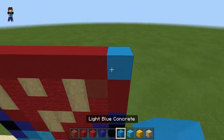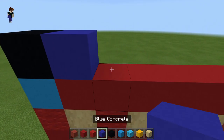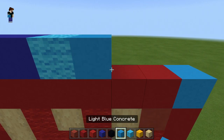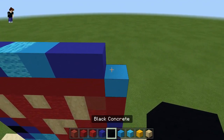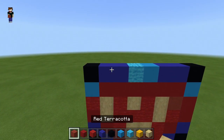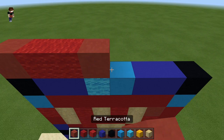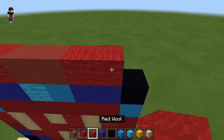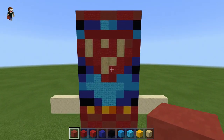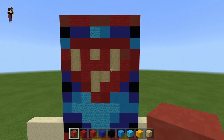Top left again: black concrete, two blue concrete, light blue wool, light blue concrete, two blue concrete, and a black concrete. Then the final layer: red terracotta, two red wool, two red terracotta, two red wool, and a red terracotta. I'll show you slowly what we've done so far so you can copy the blocks placed. Now we're moving on to the arms since we've done the legs and torso area.